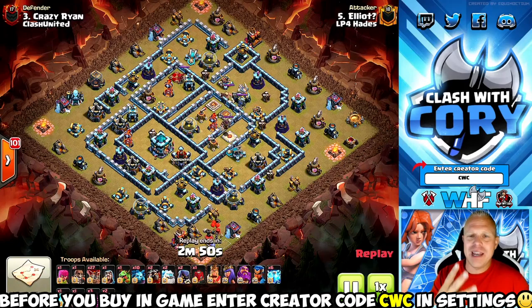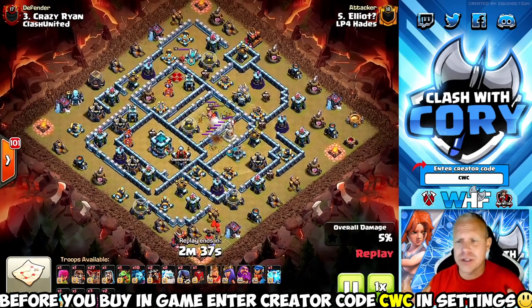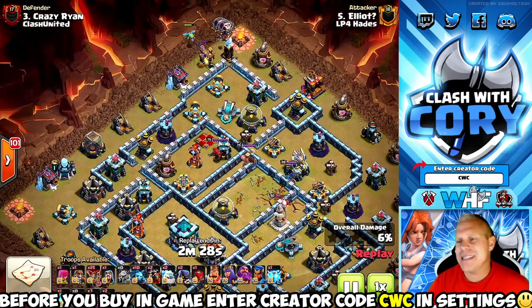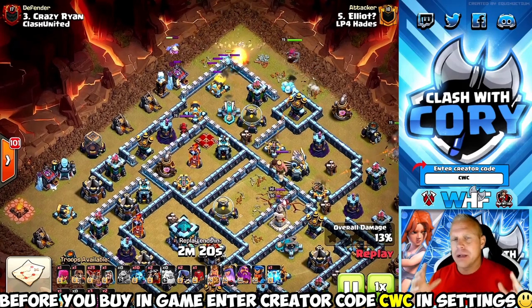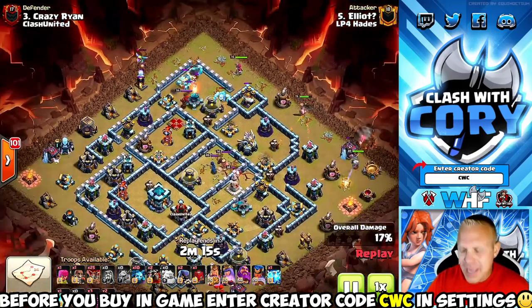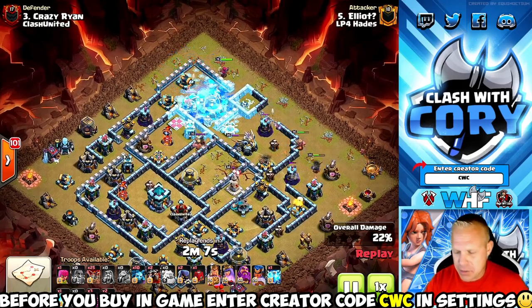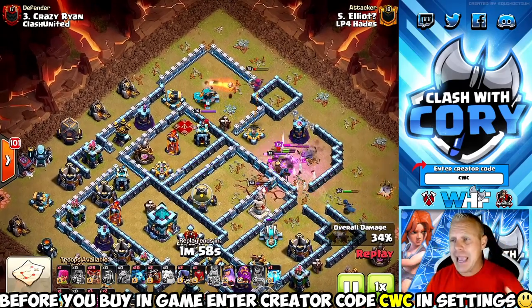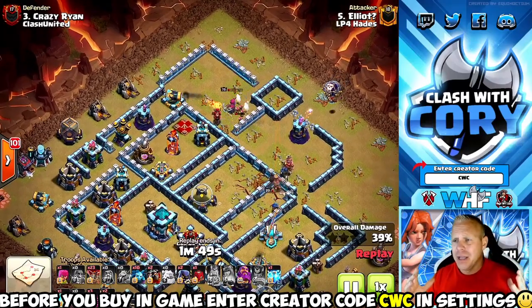Elliot's up next to illustrate point number three: get comfortable with the more complicated attack strategies. We talked about the importance of knowing the meta so you can identify bases where easy on-meta attacks will work just fine, like that mass witch attack. But that's not going to get you any perfect wars on its own. Every single pro player has something in common — they're all comfortable with complicated attack strategies. Elliot's illustrating that with this zapped lava loon strategy. Any time you're using a mass lava loon army, that's a lot of loon drops, a lot of spell placements, and very complicated timing and pathing that all has to mesh together.